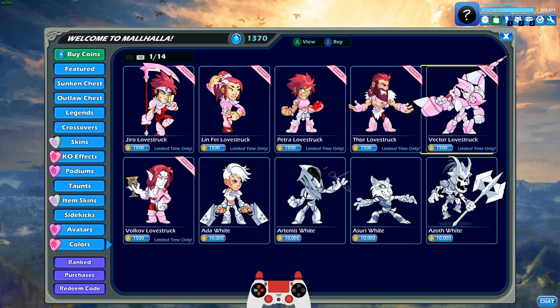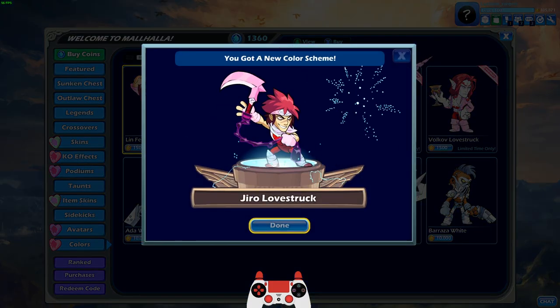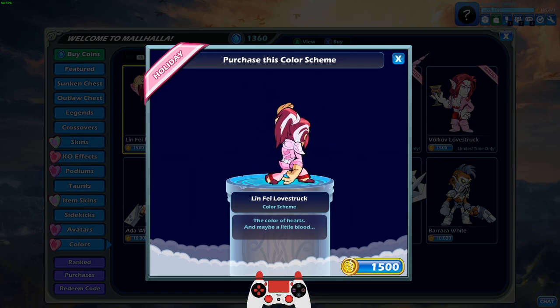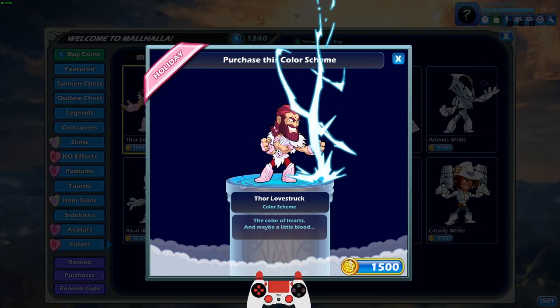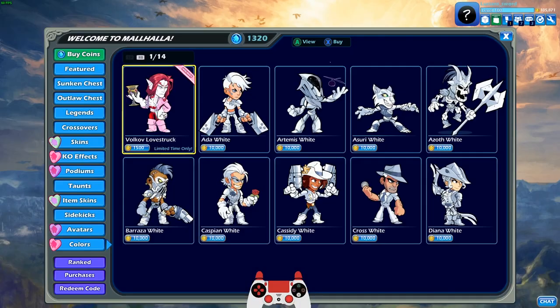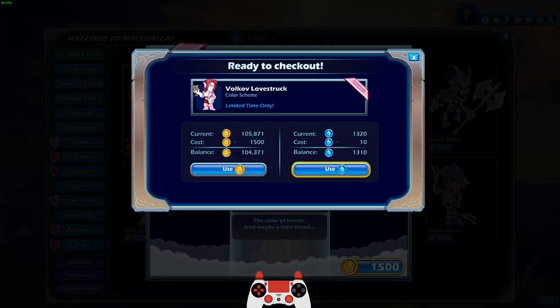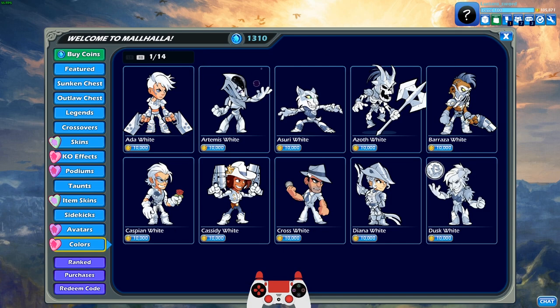Here's all the legends that came out since last year's Valhantines. I can't believe that Jiro and Linfei are on the list — they seem older than that, but apparently they're only one year old. So let's go ahead and get the pink Jiro. I'm going to use Mammoth Coins instead of gold to save my gold. We'll get Lovestruck Linfei, Petra, Thor — this one's actually pretty cool — and then Vector, which looks really nice. I like the full pink and white Vector. And last but not least, of course, Volkov.